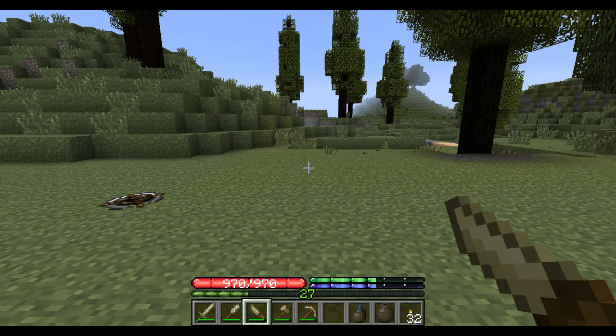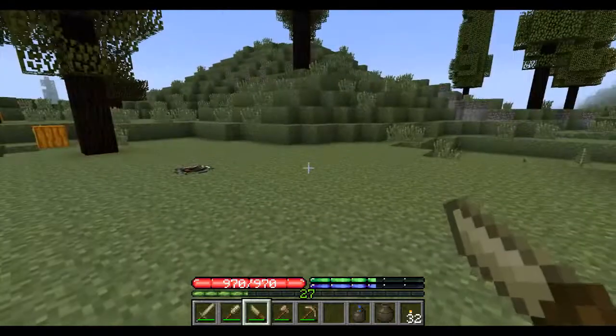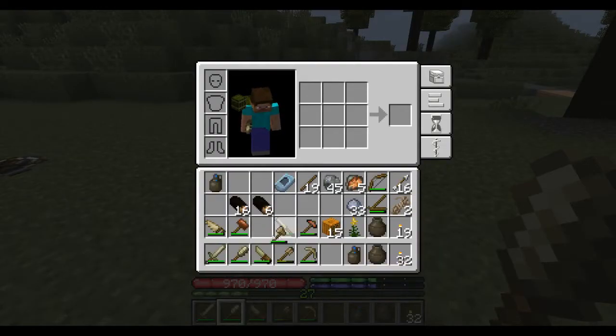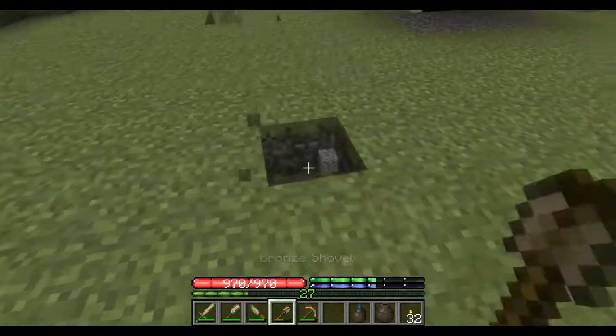Hello and welcome to Terrafirmacraft. How to make a pit kiln: the only thing you need to start off with is just a hole in the ground. So we're going to get our shovel and just dig a hole.